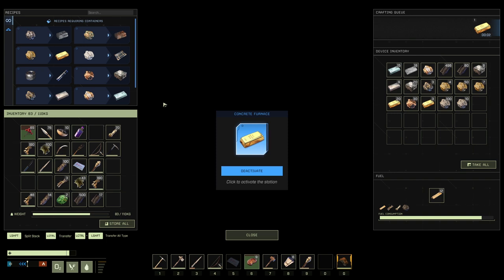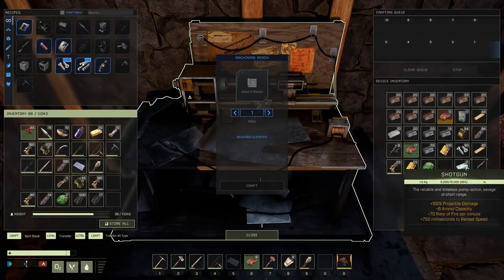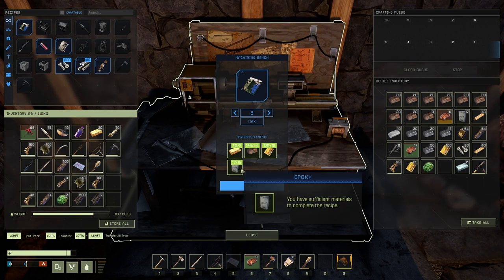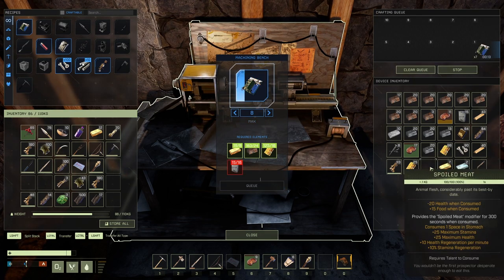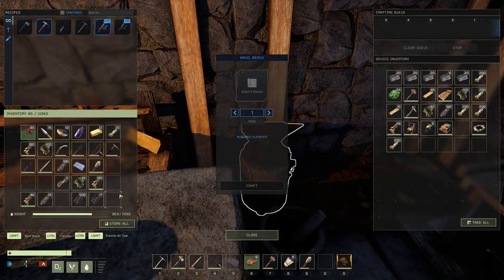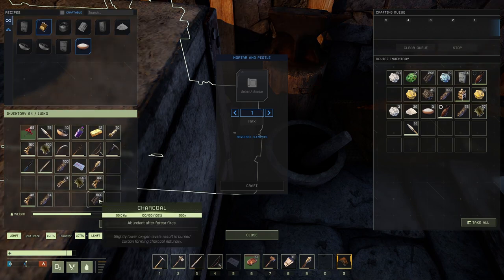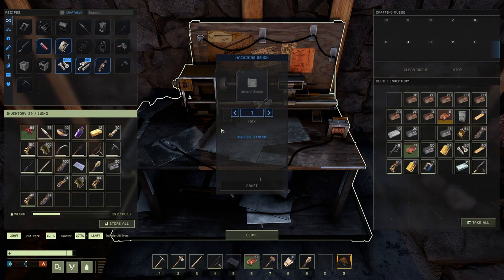Finally smelting up that sweet, delicious gold into gold bars. Two gold ore gives you one gold bar, so you're going to need 120 gold ore just to do the 60 circuits you need. Circuits also need three copper per circuit, plus epoxy and resin. Some other stuff will require carbon fiber, which requires aluminum, and you'll need some aluminum for other things later on. Once you get that platinum pickaxe, you can hit those aluminum nodes — they're pretty rare, but they're in those three or four caves.